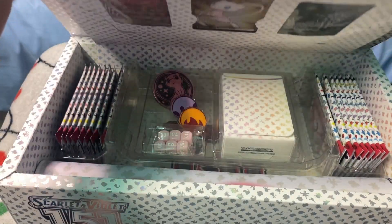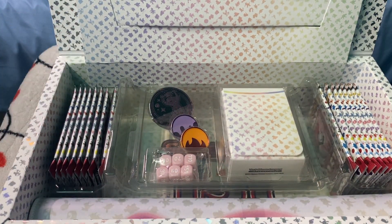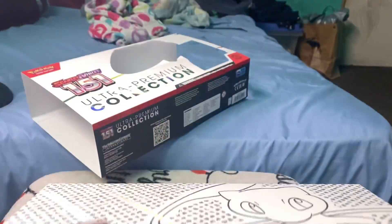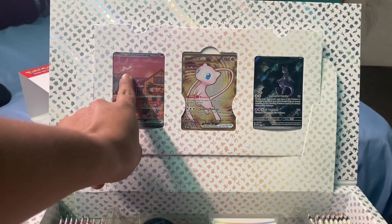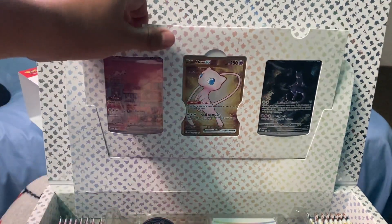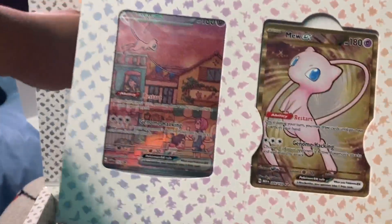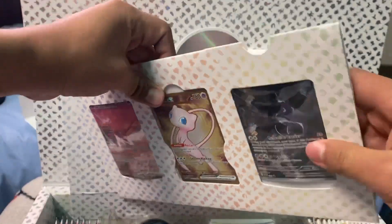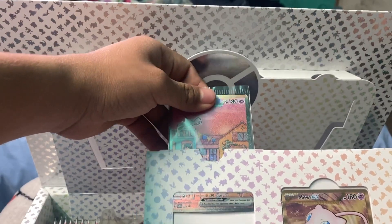Okay, let's take a look inside. So upon opening the box, we have these right here. We already have Mew EX, Mew EX as well, and Mewtwo here. That's actually pretty cool. I can take this off — so here are the cards. It's already in foil. That's pretty cool.